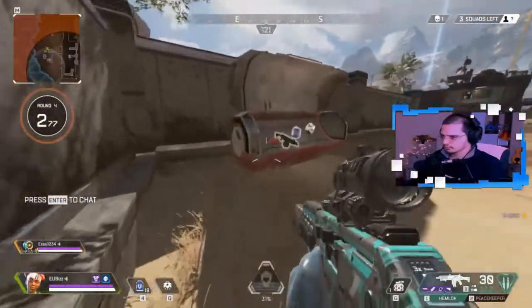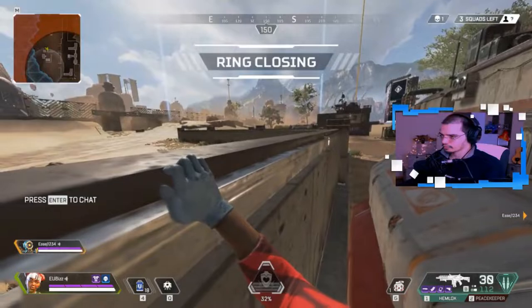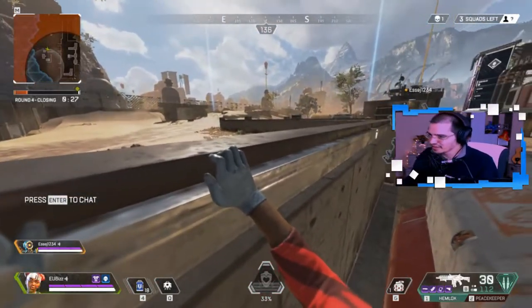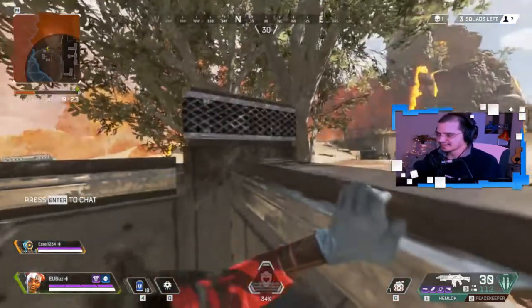Now, did you know you could grab onto a wall and peek like this? I mean, it does leave your head exposed, but if no one is aware of your position, it is unlikely that they'll think to look on top of the walls. Use these to get a read on your opponents' positions.